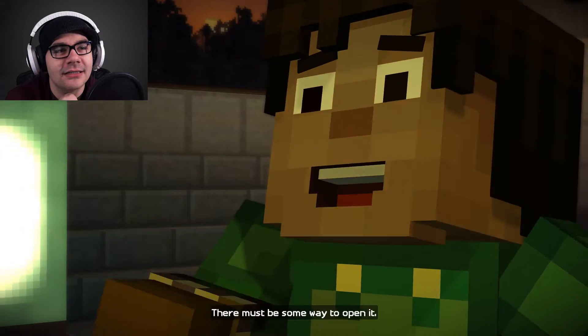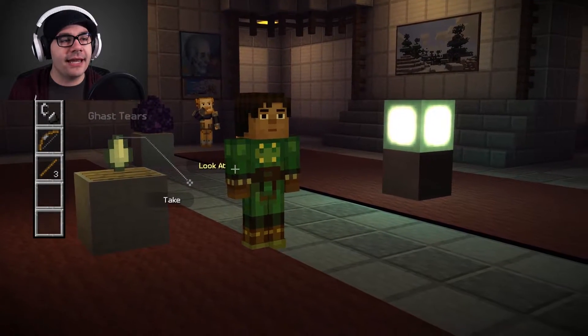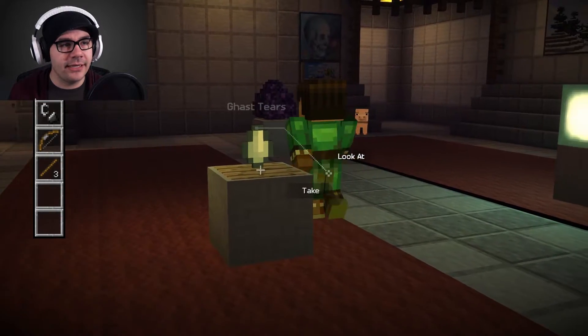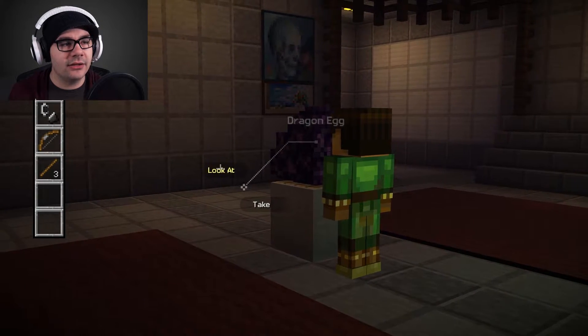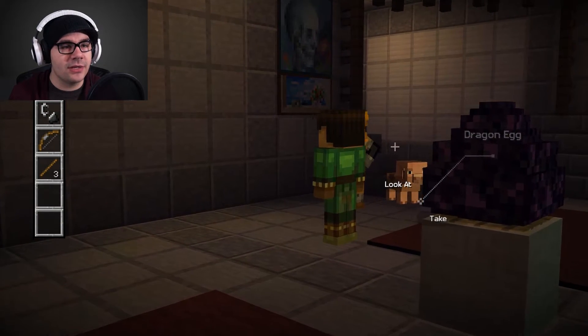There must be some way to open it. Can we do that? Because that would be cool as hell. Ghast tear? Let's look at it. I think those are ghast tears. Well, the ghast tear is on a pressure plate, as you can see. Dragon egg — look at it. No way. Is that what I think it is? Okay, let's talk to them before we choose one to pick.